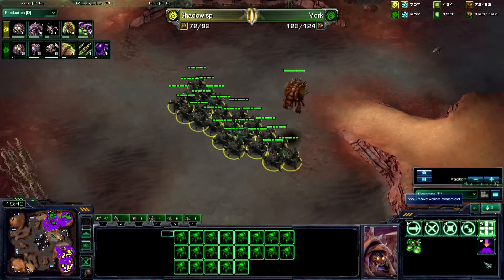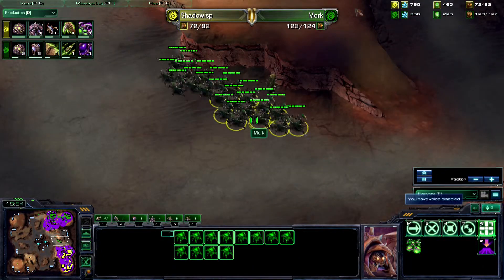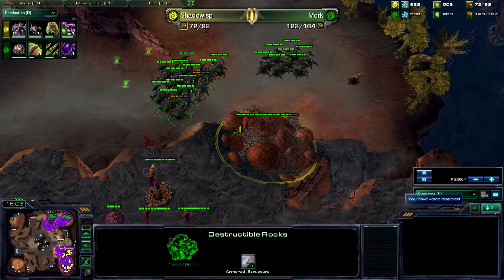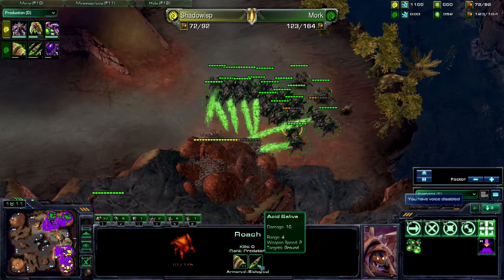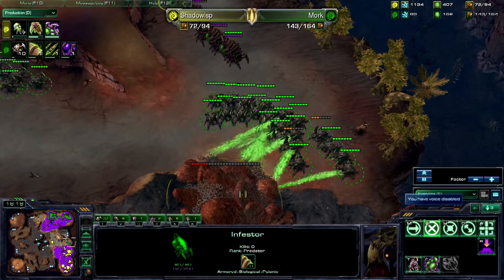It looks like he just wants to do some damage, meanwhile we have Mork's army streaming out towards the natural — streaming Roaches. We do see him destroying those Destructible Rocks. Stopping now, but starting up again. He just had to reposition — he didn't want those Spinecrawlers damaging his units before they managed to get into the base.